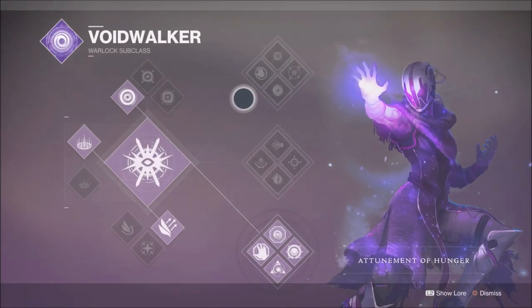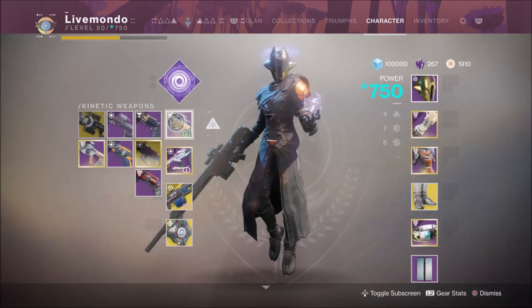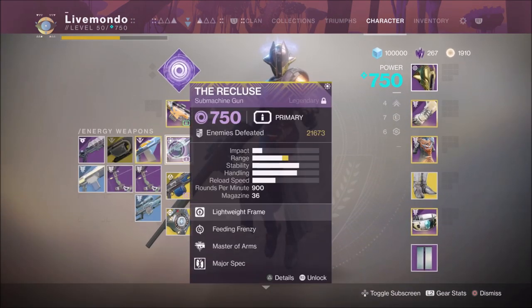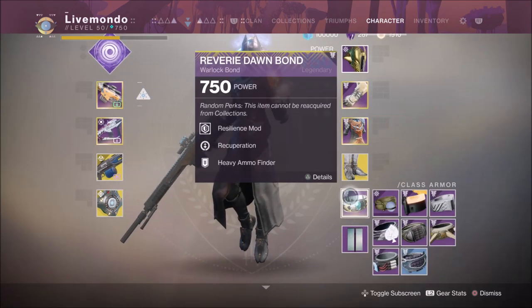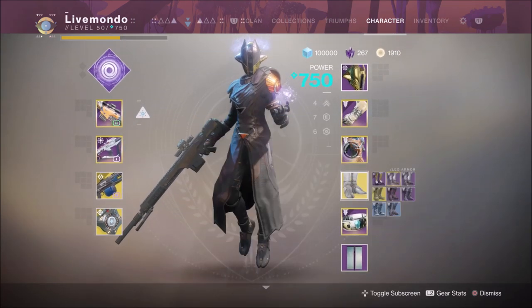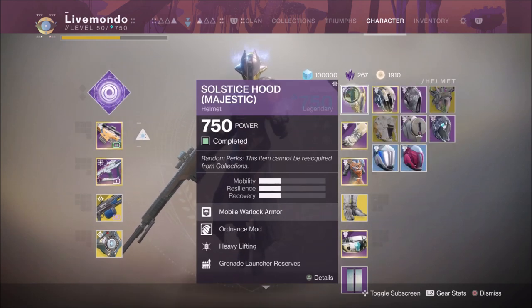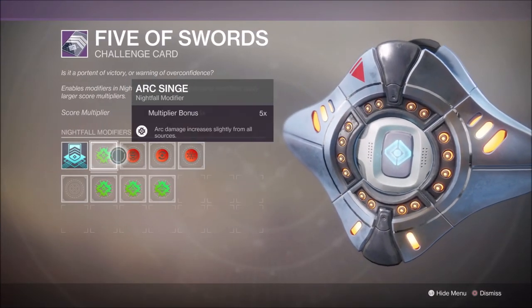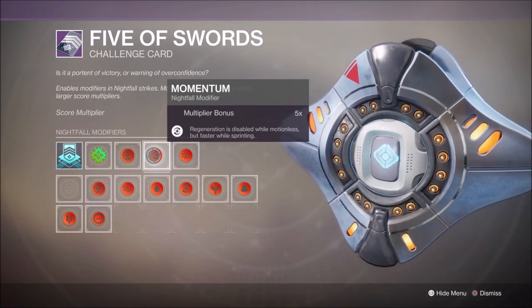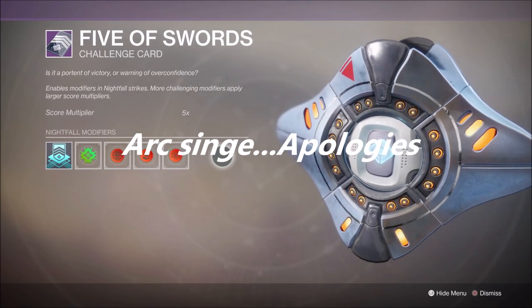Hi guys, welcome to the video. This is my solo 200k Nightfall guide for Garden World, doing this for the Solstice of Heroes event. I'm recording this immediately after completing the Nightfall — you can see it completed on the helm. We're doing this with Voidwalker, Devour subclass, bottom tree, with Extinguish, Momentum, Match Game, and Void Singe, with a 2.10 power handicap giving a 5x score multiplier.